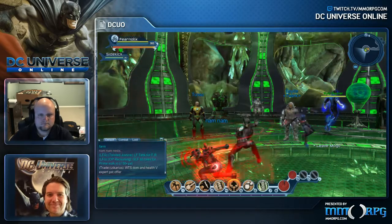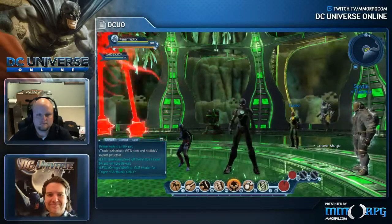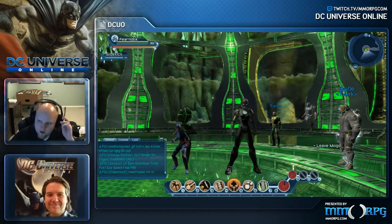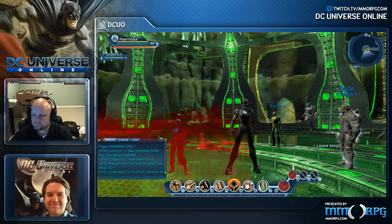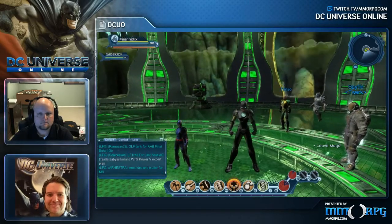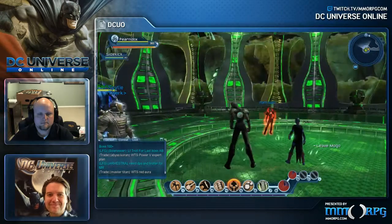We have brand new gear that you can collect — you're wearing one of them right now. We also have Red Lantern-inspired gear and Sinestro Corps-inspired gear, which have the core emblems on them, the first time those have been seen in the game. We also have two Legends characters: we added Saint Walker, the Blue Lantern Corps leader, and Atrocitus, the Red Lantern Corps leader, to the Legends PvP roster. So players can earn and unlock those characters and play them in Legends PvP matches.